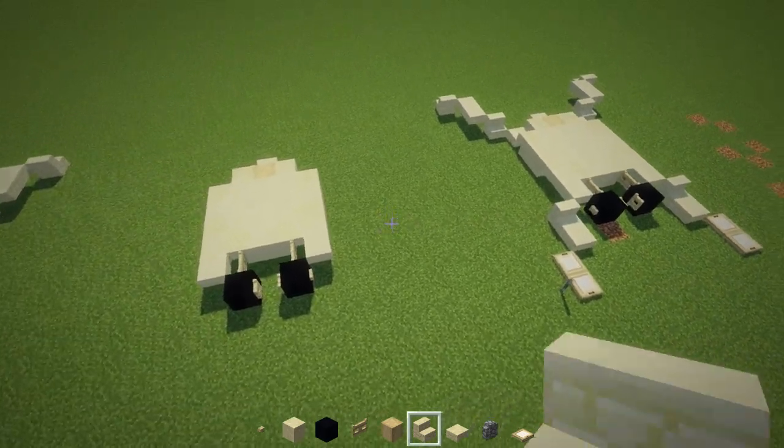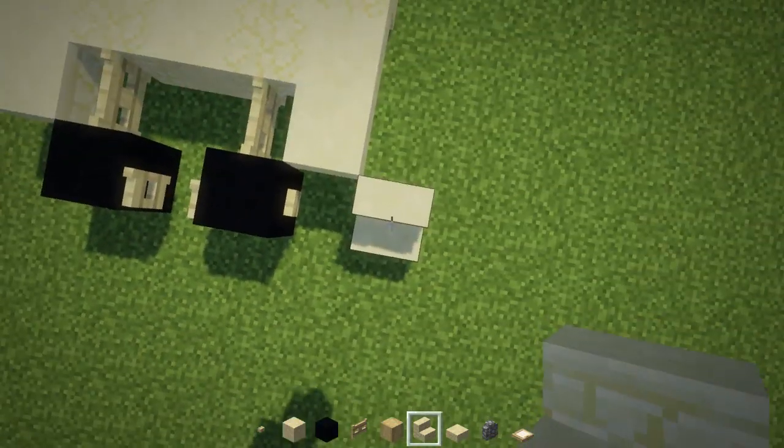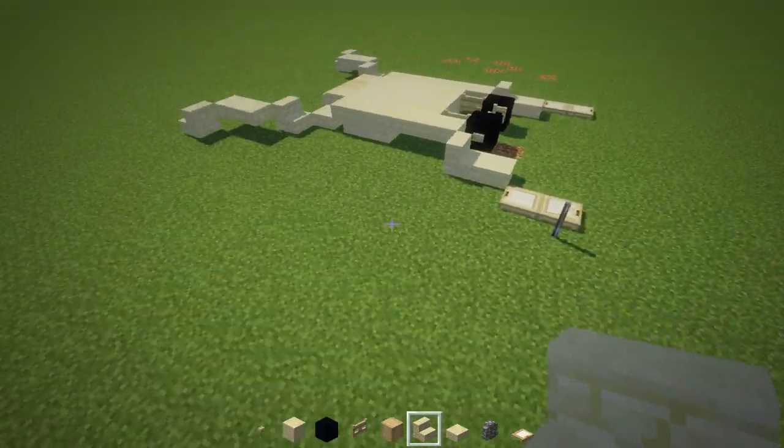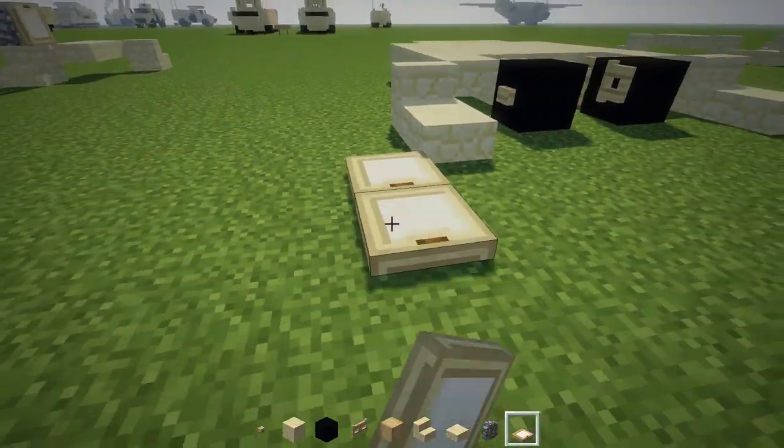Now let's add the legs. Take sandstone stairs and go diagonally up. The front one faces the front, and in front of that is a slab. Go diagonally again, and there will be two trapdoors.